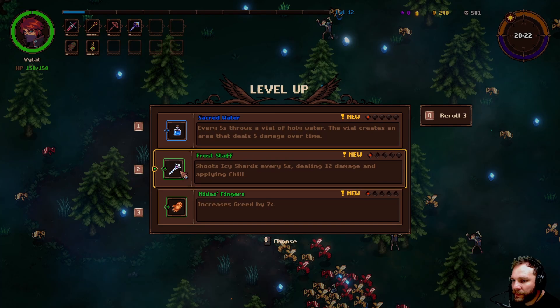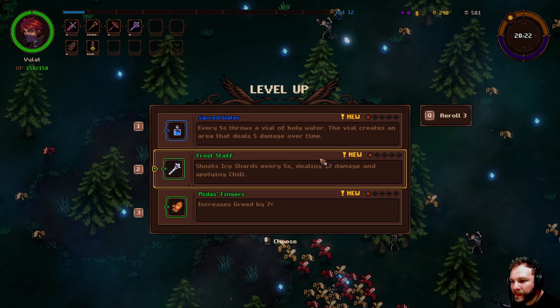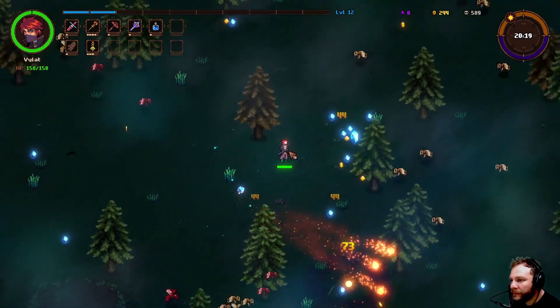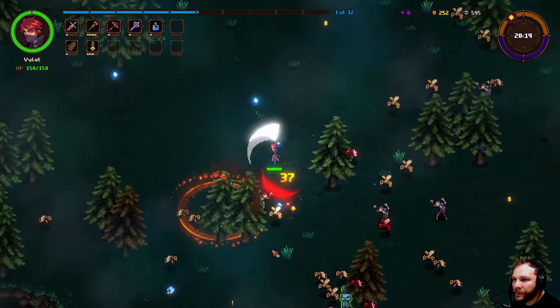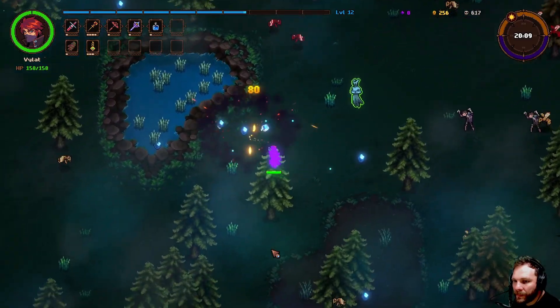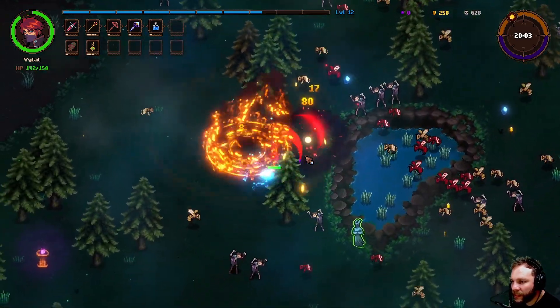If I was to put a shop somewhere I'd probably put it near the water. We haven't got a frost staff yet. Oh look, this has changed — we can only have one, two, three, four, five, six weapons and six trinkets. We'll grab the blue one if we get one more. Let's go near that water — it's very blocked off; I can only walk close to this side, not the other.